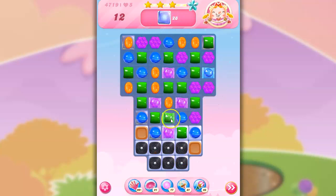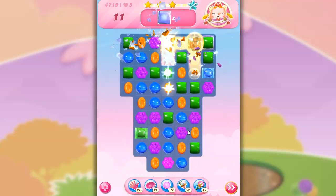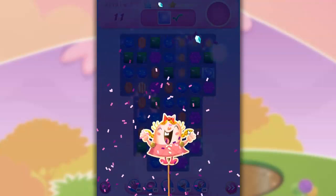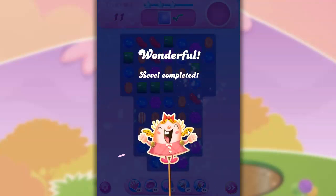Oh, this is the bestest and beautifulest of all. This is a wrapped-wrapped combo, perfectly positioned. It's going to take out all of that licorice and all of the toffee, plus one layer of all of the jelly that's down here. So most of that jelly — or all of it. It's just going to take out everything. That's what it's going to do with 11 moves left.